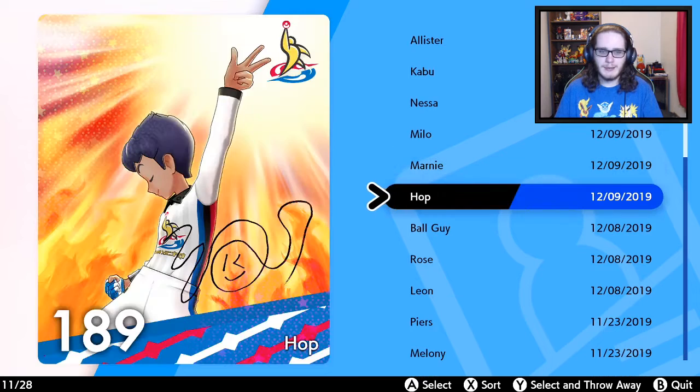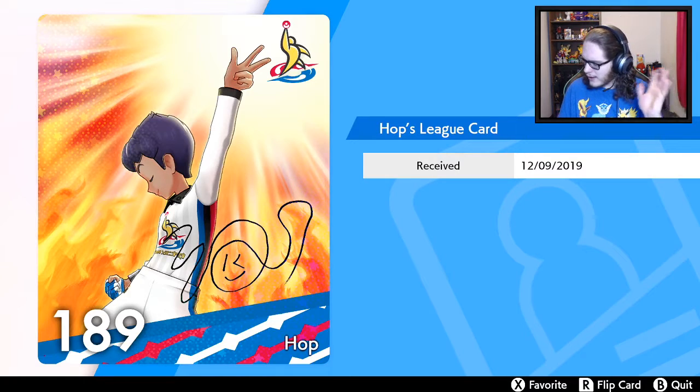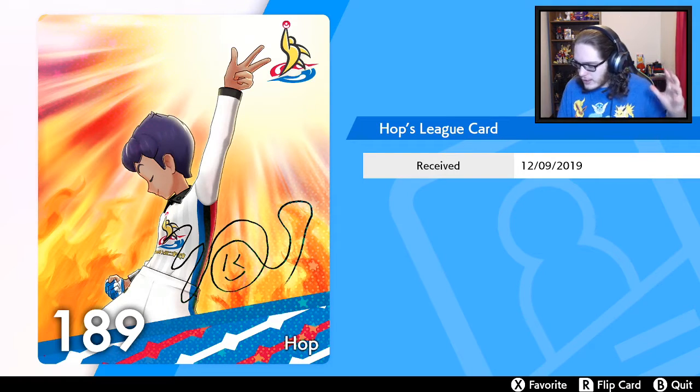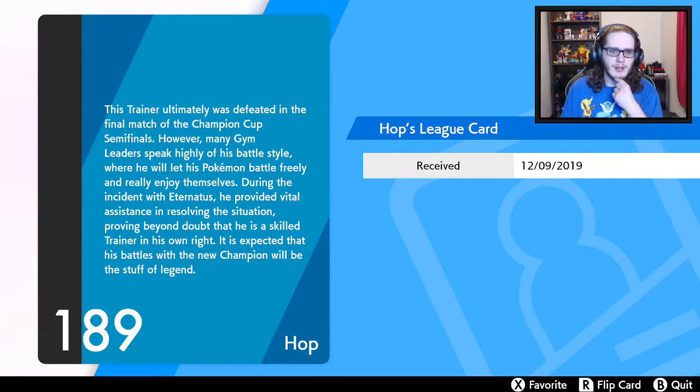Hop 189. A lot of people say Hop's the best rival — I don't get that. He hasn't done a lot, it just confuses me. Hop 189: the ultimate rival was defeated in the final match of the champion's cup semi-finals. However, many gym leaders speak highly of his battle style. During the incident he provided vital assistance in resolving the situation, proving beyond doubt that he is a skilled trainer. It is expected that his battle style will become the stuff of legends.